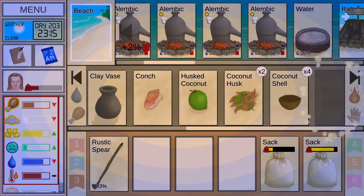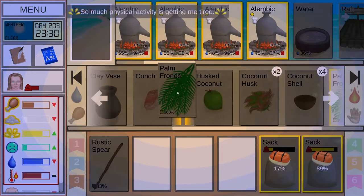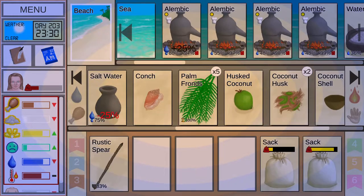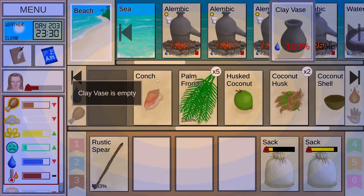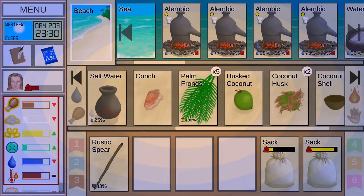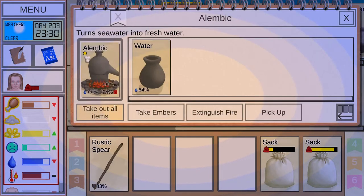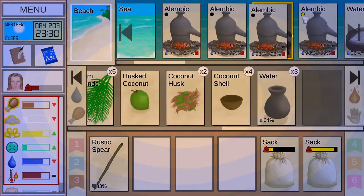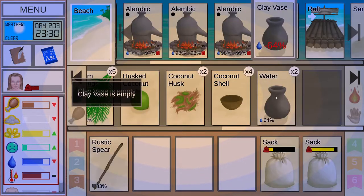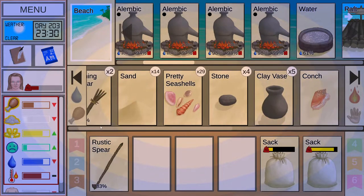By just exploring the beach you can easily keep up with four alembics — that's kind of insane knowing how much water they produce. So you're like exploring for water in practice. Let's see what's the time though — okay, we have plenty of time left in this video. Let's put this water inside my reservoir. I built the reservoir specifically so I can more easily just store this water from the alembic, so I don't have to go back and forth between the jungle outskirts and here.